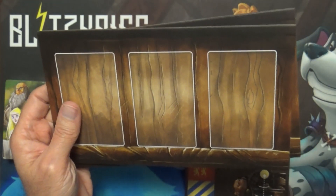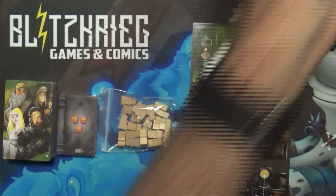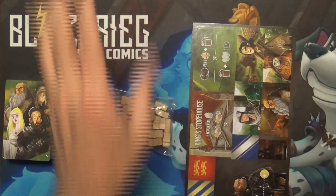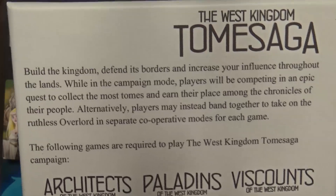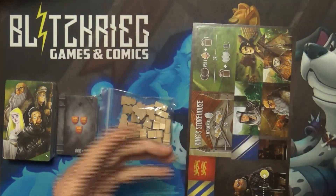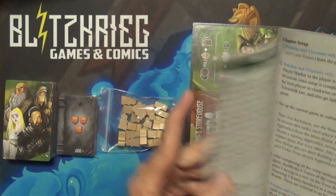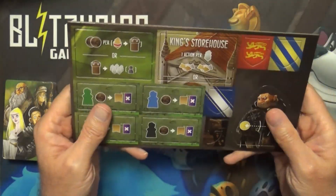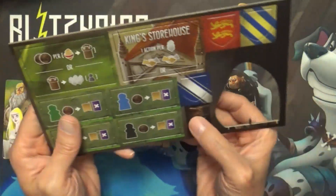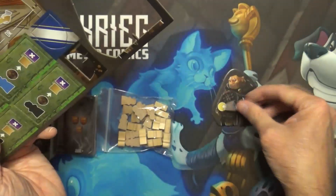These are called the overlord boards — maybe that's how the automa works through the campaign. Looking at the back, it says you can compete against each other or you can decide to go against the overlord, and that's where the overlord board comes into play. That's really cool, especially because some of my players just prefer to play games like this in a co-op fashion. We've got a little overlord cutout here — I'm assuming this is where he goes, and I'll definitely have to see if I can get something 3D printed.